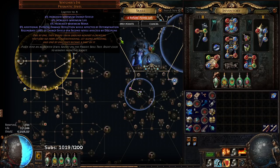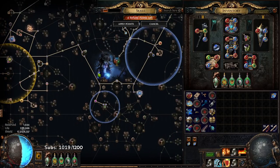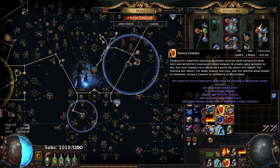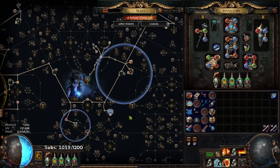The last thing is I have a Watcher's Eye with Physical Damage Reduction and ES on Discipline. That pretty much summarizes the build. The last of the auras: Defiance Banner, Determination, Purity of Ice, Discipline, Elemental Weakness, Malevolence, Vitality, and Tempest Shield.